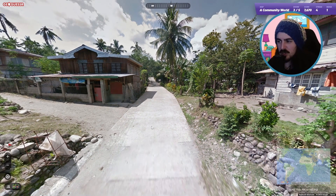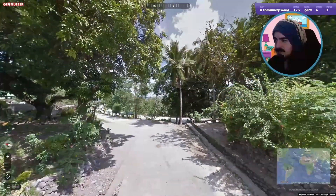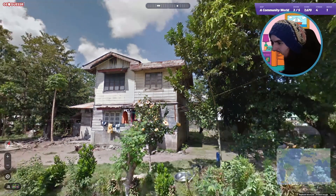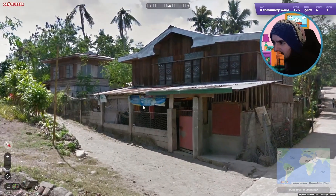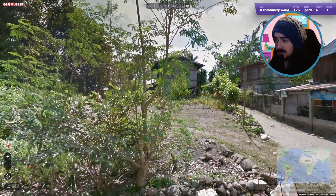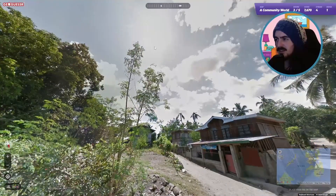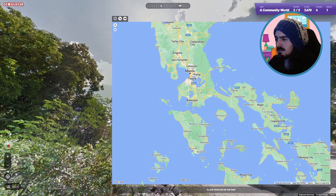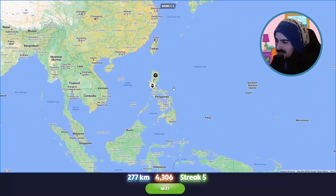Next up looks kind of similar — we've got a concrete road, very common in Philippines, Thailand, and Mexico too. I'm feeling Southeast Asia. Palm trees — let's have a look at the architecture. I do think I'm gonna send it to the Philippines. Mostly, if I see a concrete road, Philippines is instantly on my mind. Sun in the south as well — I say we go Philippines.